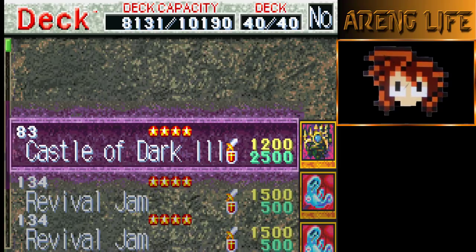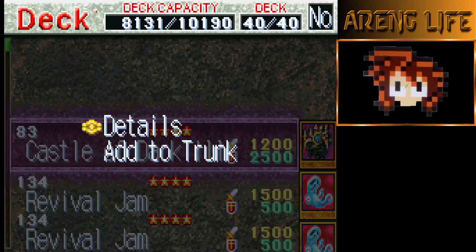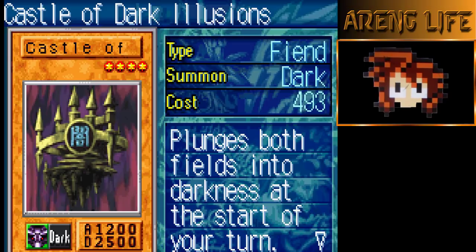First of all, we got one copy of Castle of Dark Illusions. Castle of Dark Illusions is a really really good card. This card lets you basically summon this guy late game — everything is dark, the field starts as dark, and all the end-game bosses are dark too.